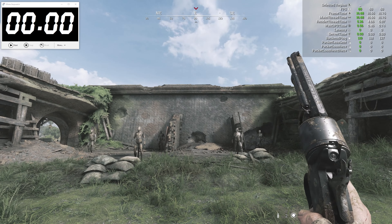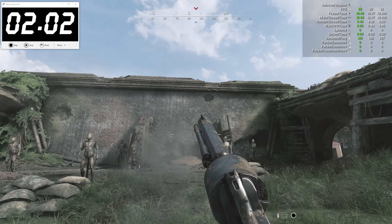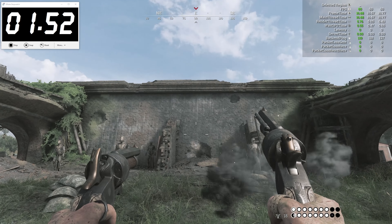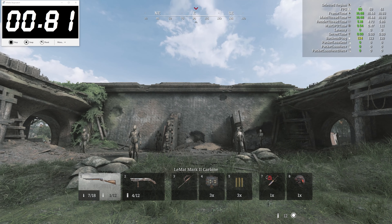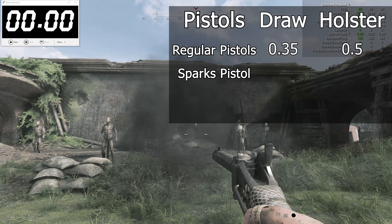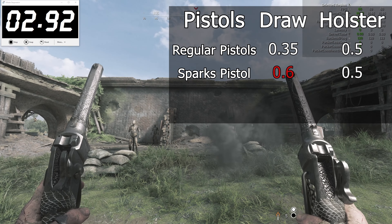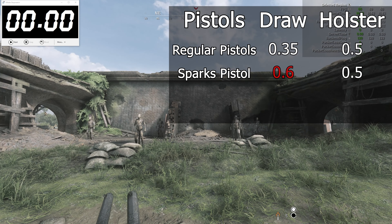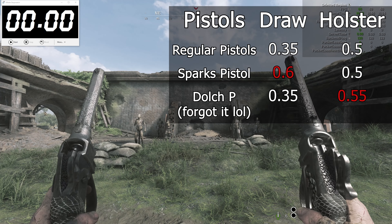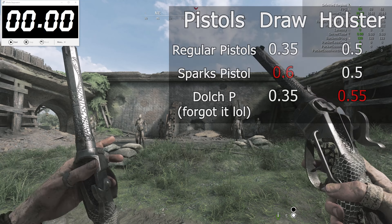To my surprise, the Uppermatte holsters were slightly faster than the regular pistol — again, just 5 milliseconds faster. And because there will definitely be questions about this: no, it doesn't make any difference if you fire the primary or the shotgun underbarrel when it comes to draw speed. This applies also to the LeMatte Carbine and to the Drilling. Finally, the Sparks Pistol draws at 60 milliseconds and holsters at about 50.